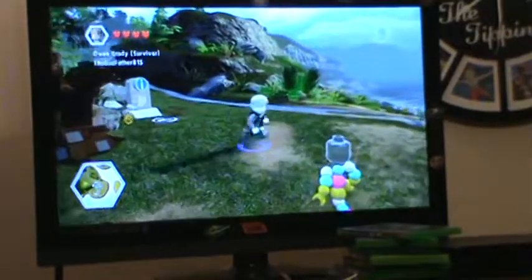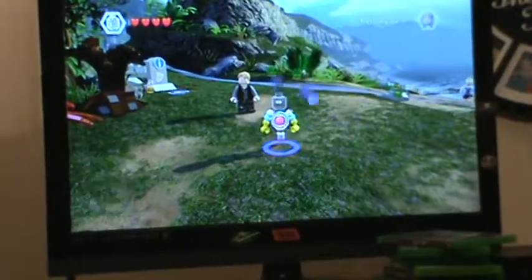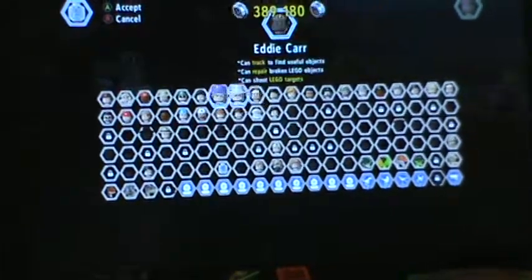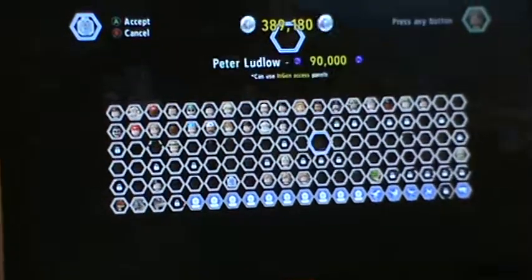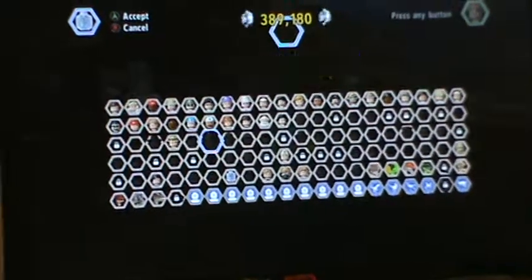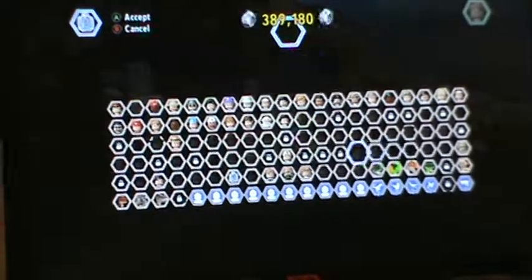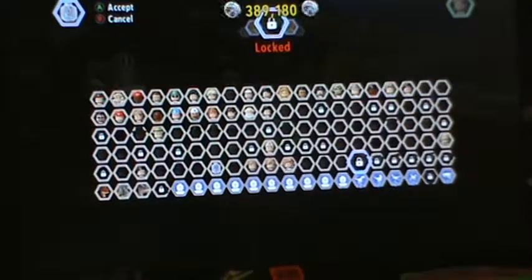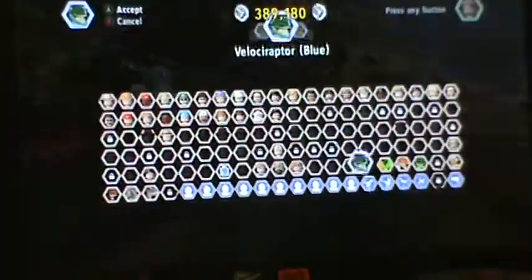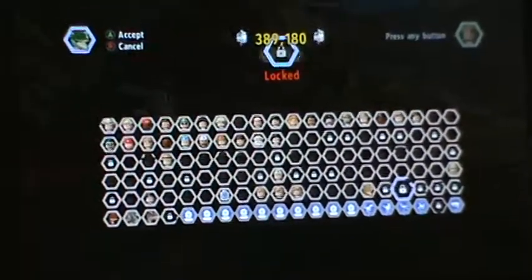Our two characters here are Mr. DNA and Owen Grady from The Survivor. There are many different types of characters here. I just finished all of the story mode. These are all the characters that you start out with, and you have some characters you buy. You can also get to play as 20 different dinosaurs, which is pretty awesome. Like here's Blue the Velociraptor, and you get a Diplodocus.